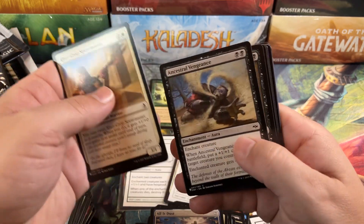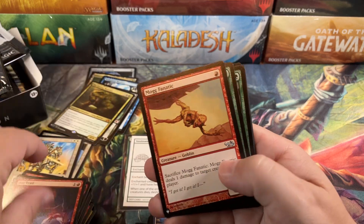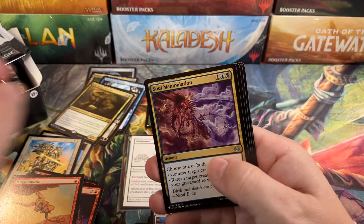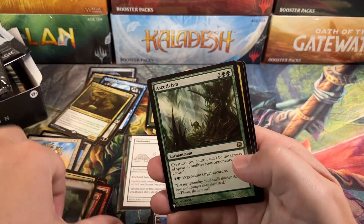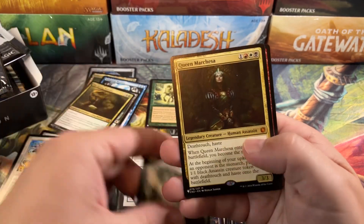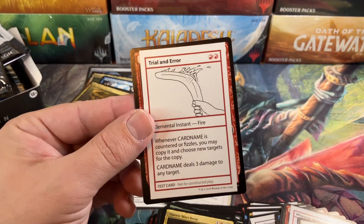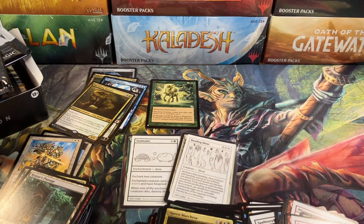We definitely need something good out of this last pack, because otherwise it's not the greatest box — and we spent a lot of time opening it. Give us something big. First Passage. Asceticism — I think that one might be decent. Queen Marchesa — she was worth a lot but not so much anymore. And then Trial and Error for our last playtest card, which is not worth much.